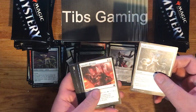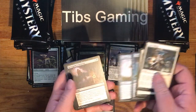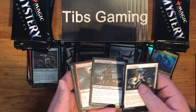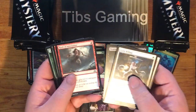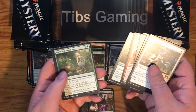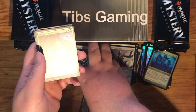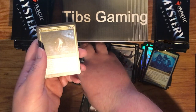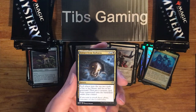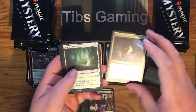God's Willing. Apostle's Blessing. Cloud Elemental. Nagging Thoughts. Renegade's Get Away. Dead Eye Tormentor. Rush of Adrenaline. Crowd's Favor. Fade into Antiquity. Sampling Migration. Extract from Darkness — three generic, a blue, and a black, sorcery. Each player puts the top two cards of his or her library into his or her graveyard, then put a creature card from a graveyard onto the battlefield under your control. So it's fun — you can hit anyone's graveyard.